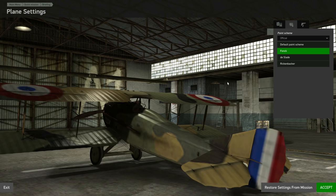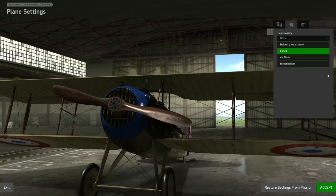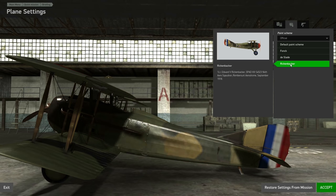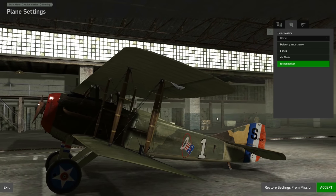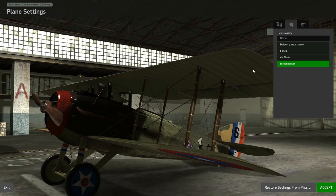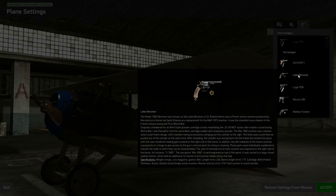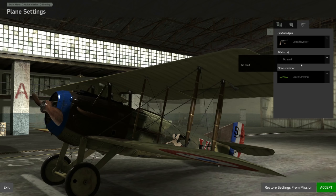Liveries: we've got a 'Funk' which is quite nice with a blue nose — I'm going to use that. There's also a red-striped skin and the Rickenbacker, which I believe is an American skin. We have the same choice of revolver, scarf, and streamer. Let's go with a blue streamer.